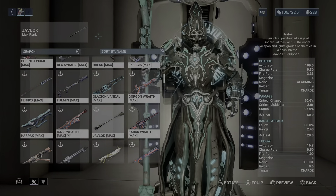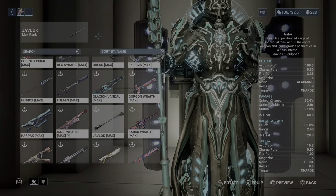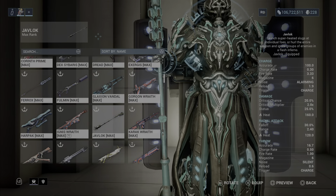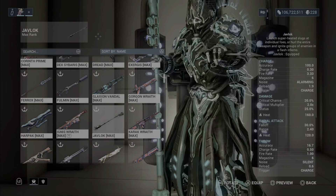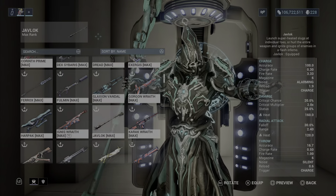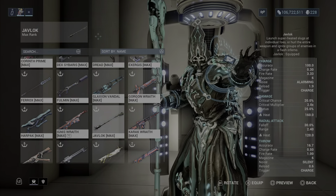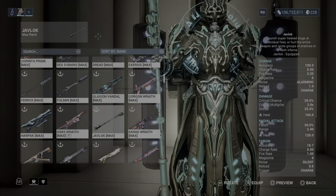Welcome back to another weapon build video. Today we're going to take a look at the Javlock. Scourge Prime is better than this weapon and these two weapons are basically the same — just one is a sentient-type weapon.